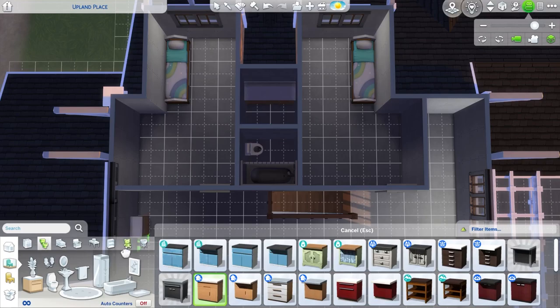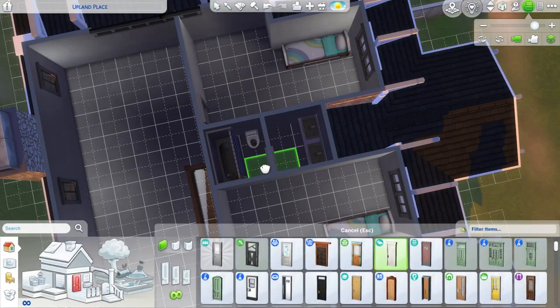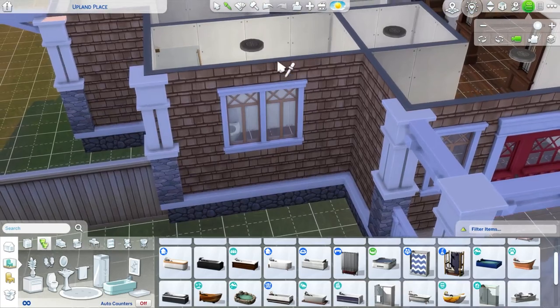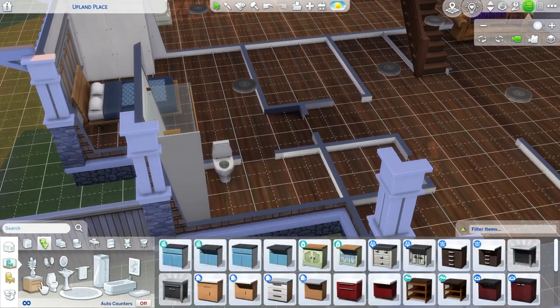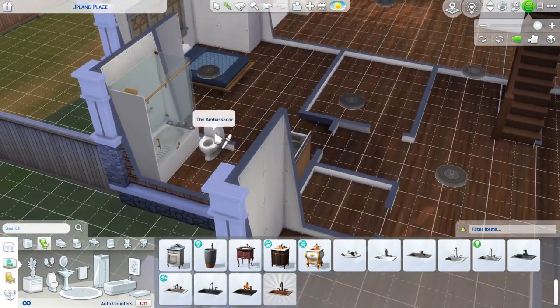Going ahead and working on that Jack and Jill bathroom - I wanted one Sim to be able to use the toilet or shower while the other one maybe brushed their teeth, so that's why it's split up like that. And then this is the primary bathroom, which actually isn't any bigger than the Jack and Jill bathroom - I think it's exactly the same size - so it'll have a similar setup.